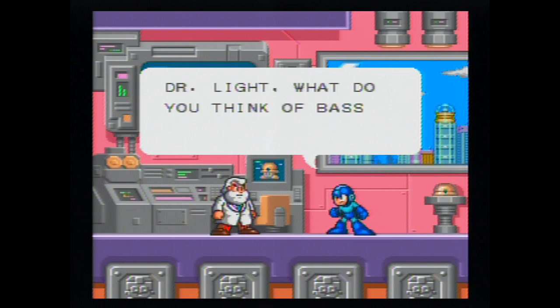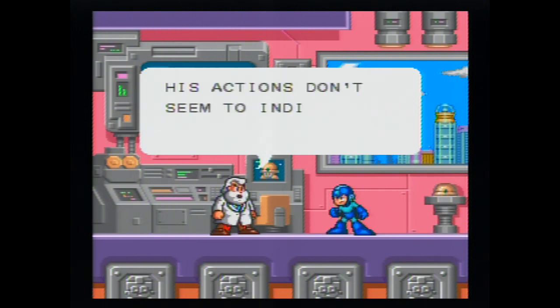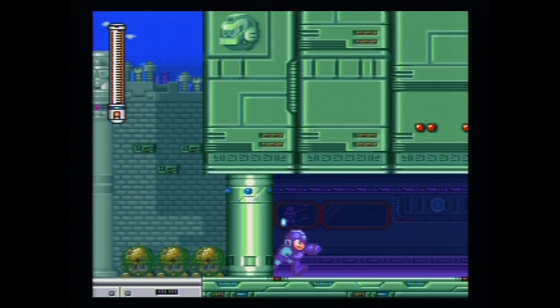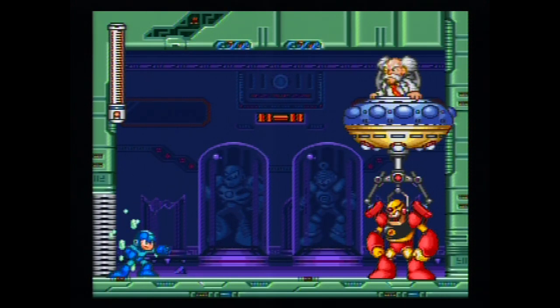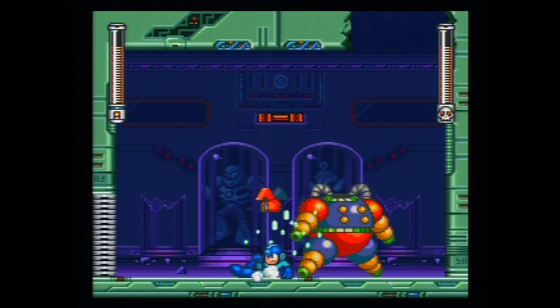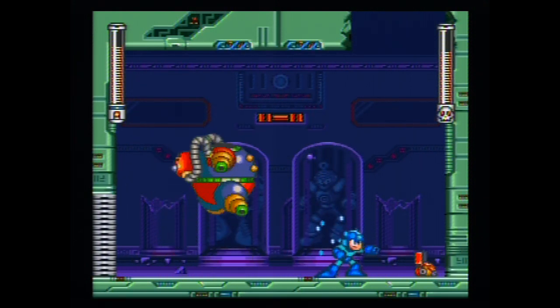After defeating Burst Man, you get a cutscene of Mega Man and Dr. Light wondering about Bass and his motives — both are very, very trusting, which is a recurring problem. But no time for that: Dr. Wily is attacking the robot museum. You have a mid-stage — new to the series — where you just go through and see a bunch of old robot masters on display. Wily makes his escape on a Guts Man display. The clown boss is actually a bit tricky; you have to blast its head off and hit it while it's on the ground, but only charge shots will reach it. Too bad you can't duck in this game.